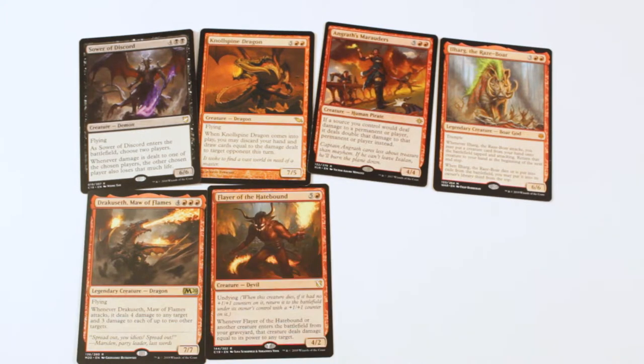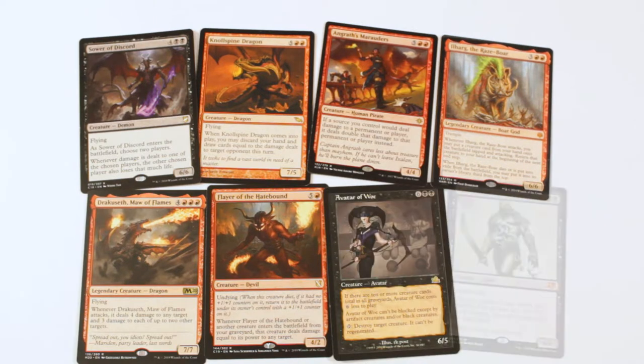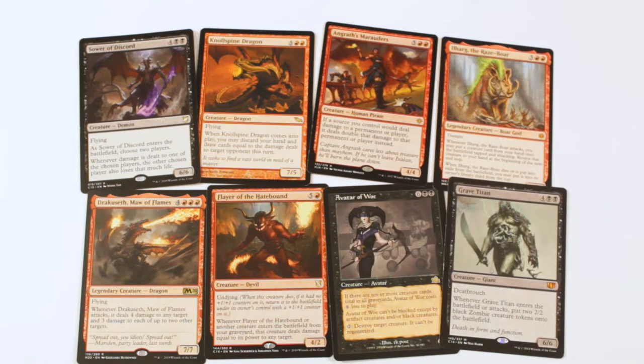Flayer of the Hatebound — one of the coolest names in Magic. All of our creatures are going to be coming from the graveyard to the battlefield when we reanimate them, so they're going to deal damage equal to their power to a target. And he himself has Undying. Grave Titan — not really much to say about Grave Titan. An EDH staple, just an amazing card.